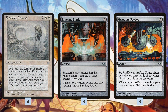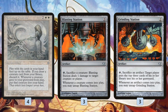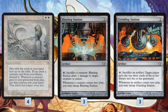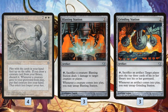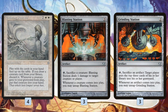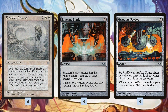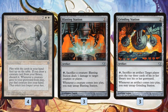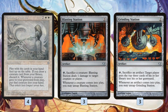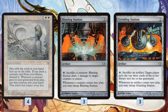Grinding Station lets us mill our opponent out. The reason there's a split is twofold: Grinding Station is cheaper, and occasionally we want to win on turn six by playing Enduring Renewal from our hand, our sacrifice outlet from our hand, and then our free creature — and we can do that with Grinding Station but not Blasting Station. On the other hand, we need the split because Grinding Station isn't a guaranteed win if our opponent has a shuffle-in effect, so if we run into an Emrakul, we want a way to kill with damage.